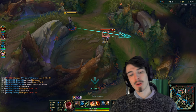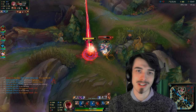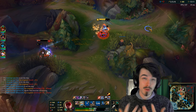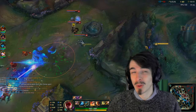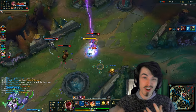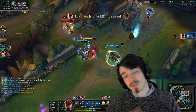Hey guys, today I'm doing a quick tip video helping you have healthier clears in the jungle. This is a really important thing to get down because everything begins with your jungle clears. If you do them efficiently, effectively, and healthily, you'll be able to set up pressure, get kills, whatever else you want to do. If you can't do them effectively and you're really low when clearing, it's really hard to get anything going.